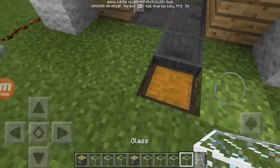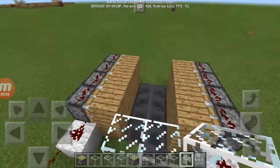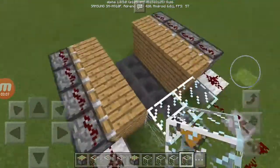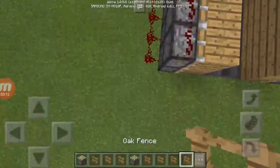Get glass and place it so the animals can't come out. Then take a fence — you can make it as big or as small as you want.